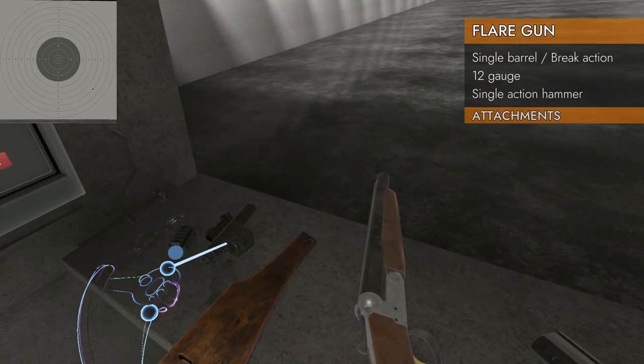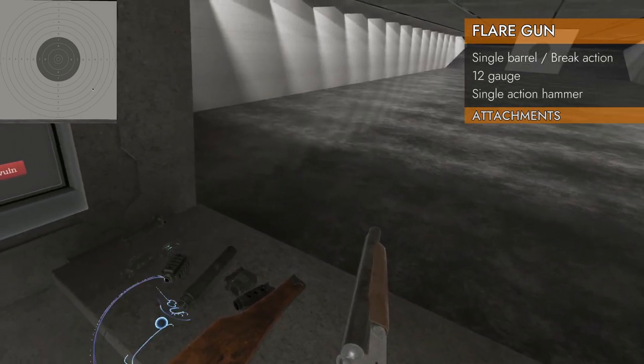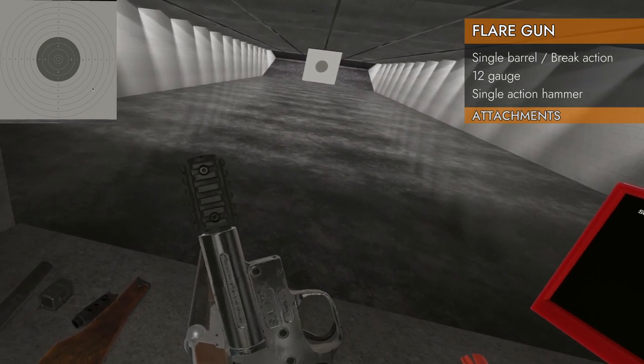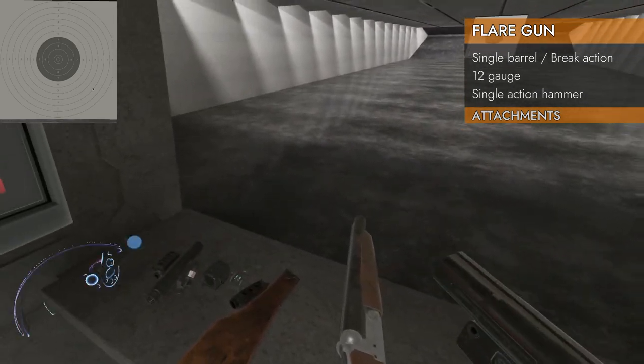Let's see what attachments will fit. No compensator, no suppressor. It's got no rails, so nothing — no red dots, no lasers, no barrel adapter, no shotgun sights. No lasers, no foregrips.